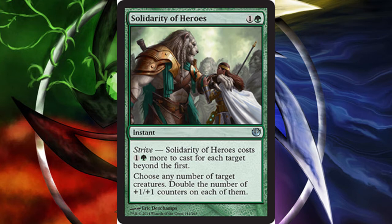To maximize its efficiency, if you already have a plus one plus one counter on your creature when you cast it with strive, it triggers its heroic ability, giving it another plus one plus one counter, totaling two. From there you double it and it suddenly has four plus one plus one counters on that creature. So Solidarity of Heroes is a really interesting card, especially in conjunction with creatures with heroic abilities that give them a plus one plus one counter themselves.